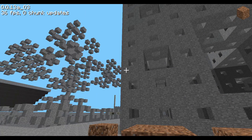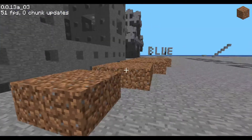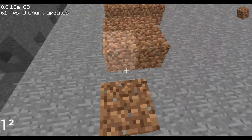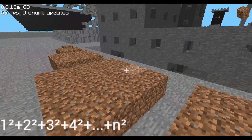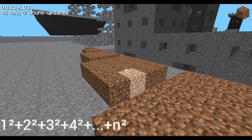Next up, I want to do some math. I know math isn't for everyone, but I think this is a pretty fun visual proof of the sum of squares. What I have laid out here is 1 squared, 2 squared, 3 squared, 4 squared, and going up to n squared — however many squares we want to add together. We're going to sum them together and we want some formula to do this.